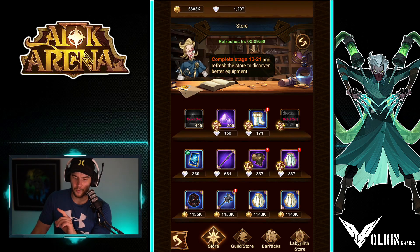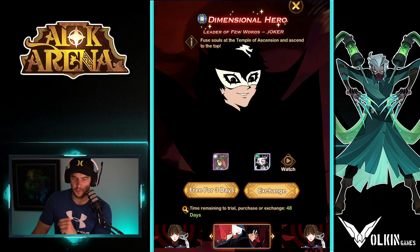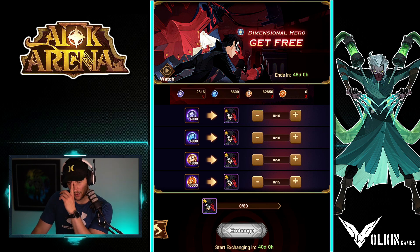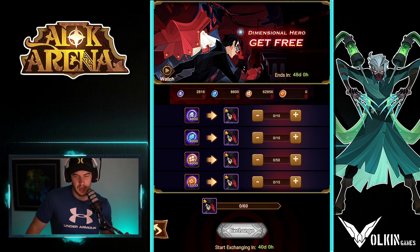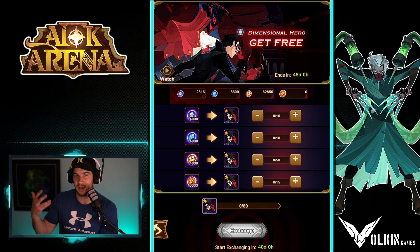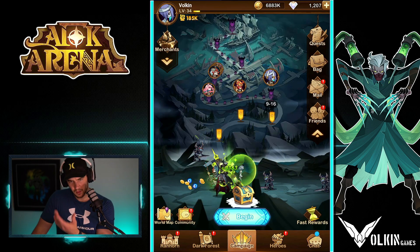Over here in the store we have different stores: the guild store, the barracks, the labyrinth store. You can get Shamira in the labyrinth store. However, lately the game does collaborations with dimensional heroes, and to get them free-to-play you have to do an exchange that costs a lot of labyrinth points. If one of these events is on and you can save resources over 60 days to get these heroes, they are limited heroes and I highly recommend going for them. That's why I don't recommend Shamira as much — these events are always worth getting whatever dimensional is on sale.